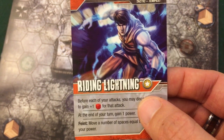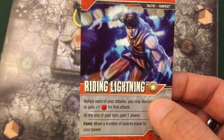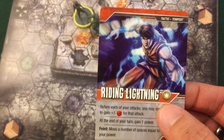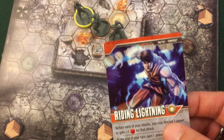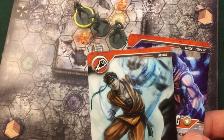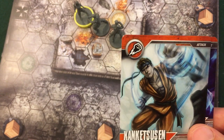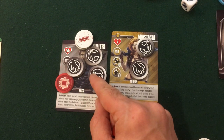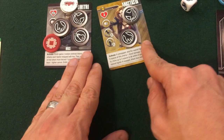I can spend one power to add plus one die to the attack, rolling three dice instead of two. It's important to note that in area-of-effect attacks where I'm hitting both targets, bonuses apply to both attacks — you just make one roll. So I'm getting two bonus dice for the price of one by spending one power to boost the Kon Ketsusan attack. It's a punch attack, so I'm rolling three punch dice against both Dimitri and Anastasia. Dimitri has one punch defense; Anastasia has none.